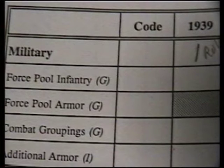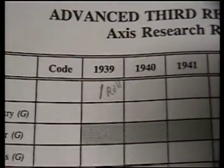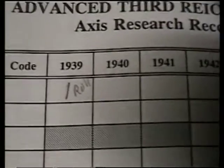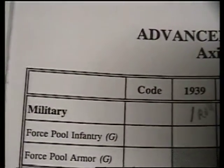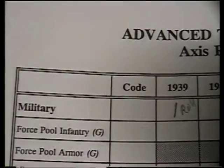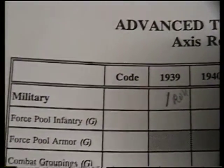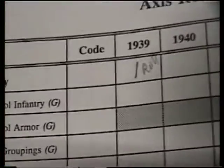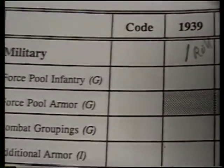For the Axis in 1939, I pick Military General - that's a general category under military. You see 1939, I have a one there. General means if I succeed in researching that, I get a plus one to all my die rolls for anything in the military category. I like going for that because the Germans are going to be using a lot of military.